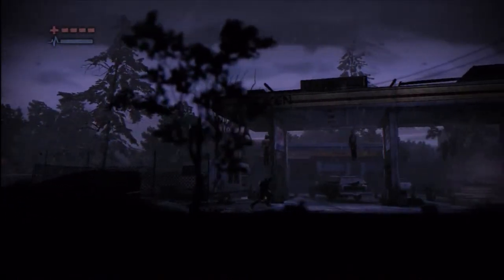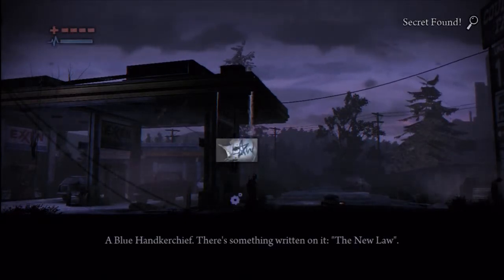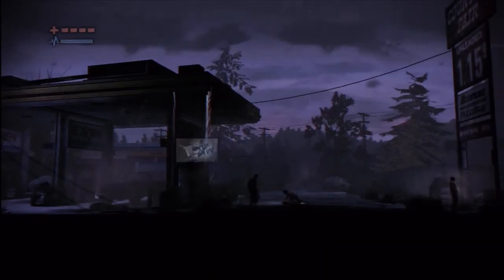Now run back over here to the right, and if you walk over to one of the bodies hanging from the gas station here, you will find your next collectible on the scene, which is the blue handkerchief — something about the new law with the other humans.